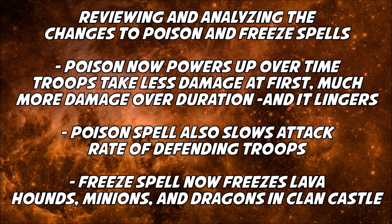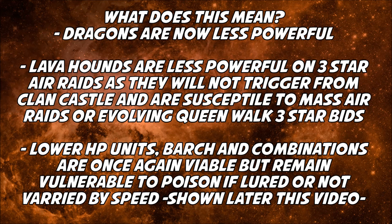The freeze spell now freezes lava hounds, minions, and dragons — basically any air troops can now be frozen at Town Hall 10. The poison spell slowing the attack rate actually affects dragons in a big way, slowing them down even more, along with wizards and other high DPS units. Dragons are now quite a bit less powerful.